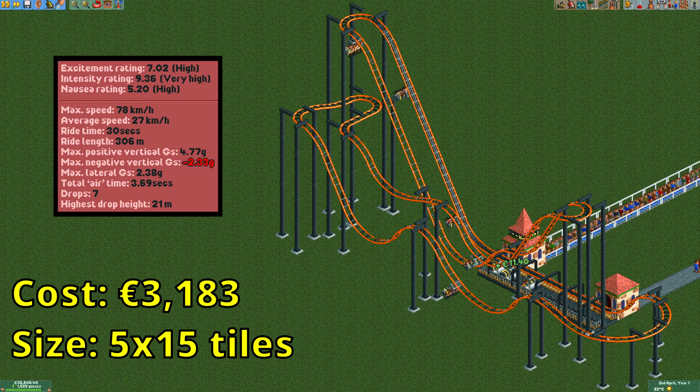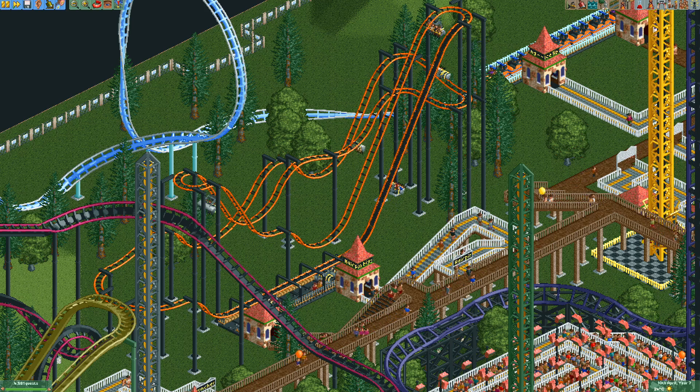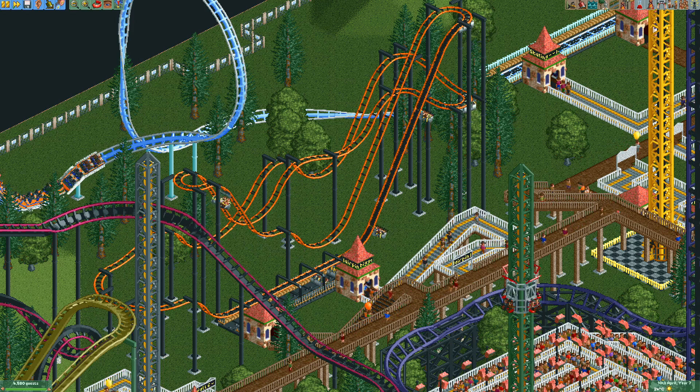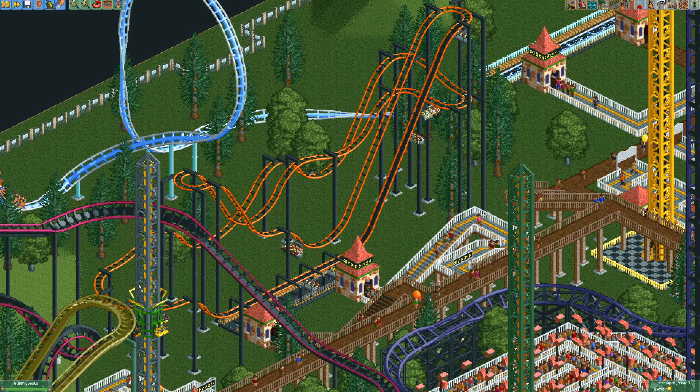Up next is a design that shows what you can do when you go a bit bigger. For less than 3200 euros you can get more than 7 excitement and about 9.5 intensity. There aren't many coaster types that can get such high stats for such a low price, so I'd say this is where the inverted hairpin is at its best. Make it much bigger and you easily get over 10 intensity; make it much smaller and you don't fully make use of its cheapness. A design like this is also very useful in parks where guests prefer more intense rides, as on most other coaster types you have to spend a lot more money to get the intensity rating high enough.